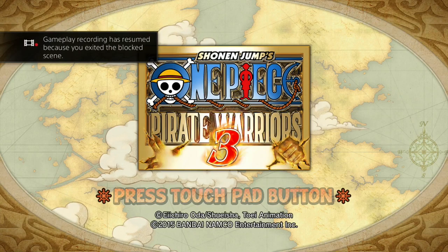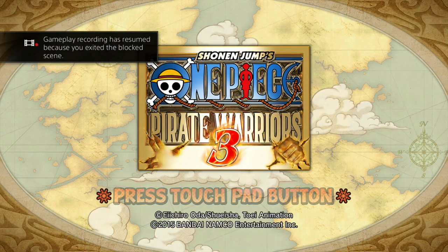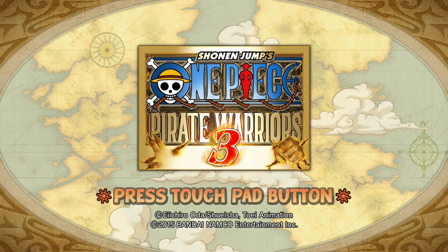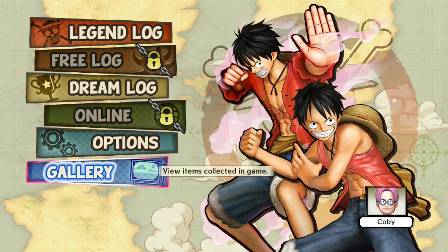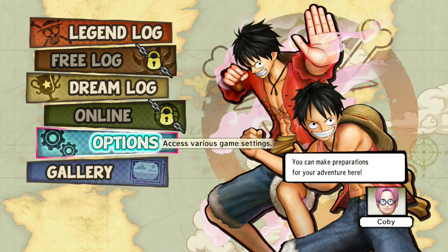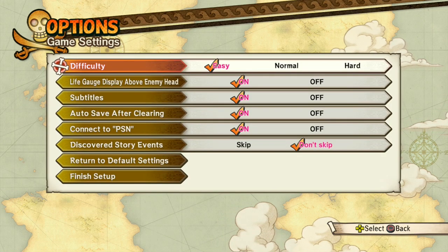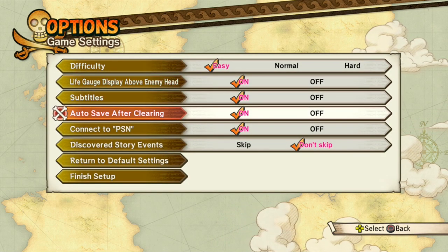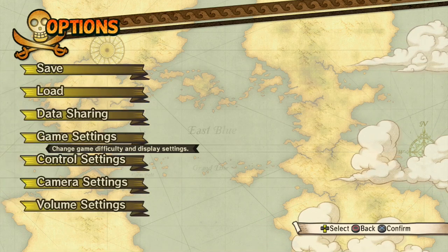Out of all the Pirate Warriors intros, I think that's probably the weakest one. I still love the music though. This has a JoJo-style navigator in the form of Koby. Hey Koby, have you found your dad yet? There are some jokes about Koby or Mani. The game says don't skip story events — interesting. Data sharing, share data over PSN.